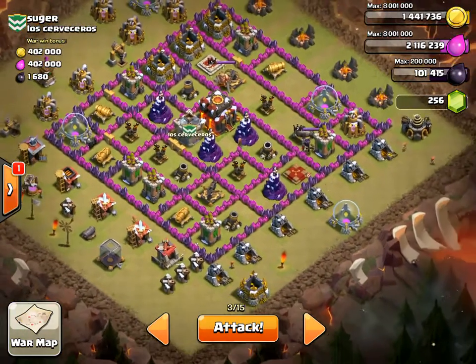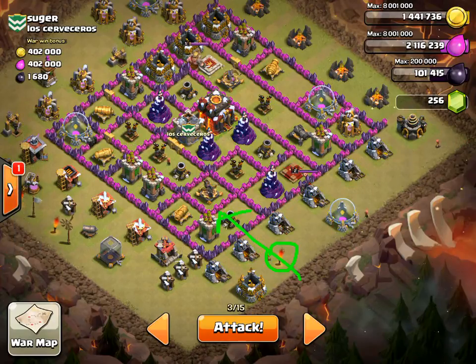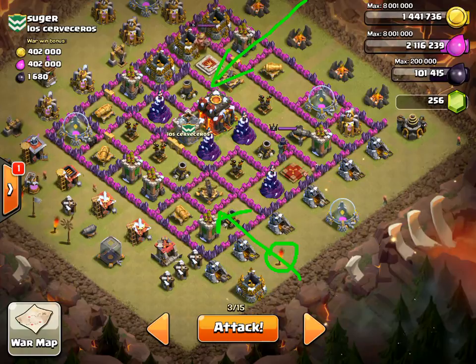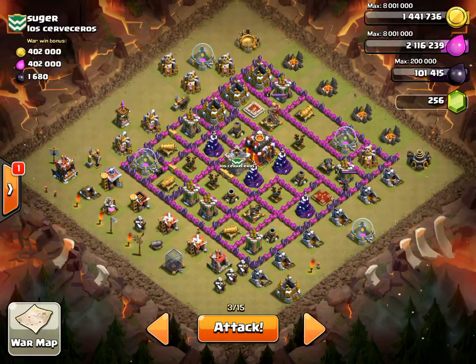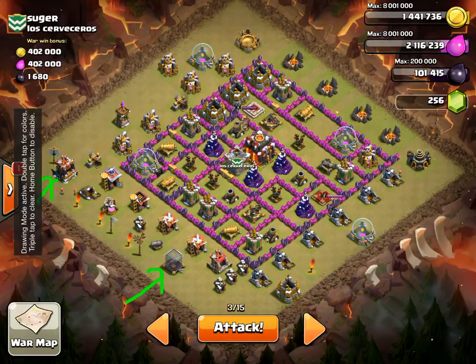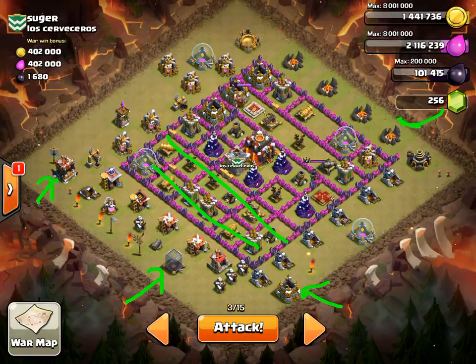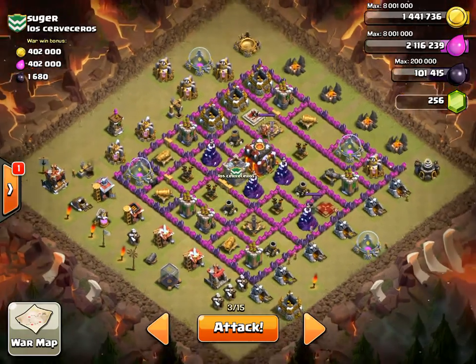Deploy your archer queen close to that site, right behind the barbarian king, so the golems tank for her and she can help take out stuff. Monitor their health to see when you need to press their ability buttons. Drop one barbarian to trigger a likely giant bomb, then launch your hog attack. Take either four heals or three heals and a jump — if you use a jump, make sure it's placed correctly so it doesn't overlap into the wrong compartment. Your hogs work through the base while you drop heal spells. After most defenses go down, start placing your wizards for cleanup. That's the best I can do — let me know if you have any questions.